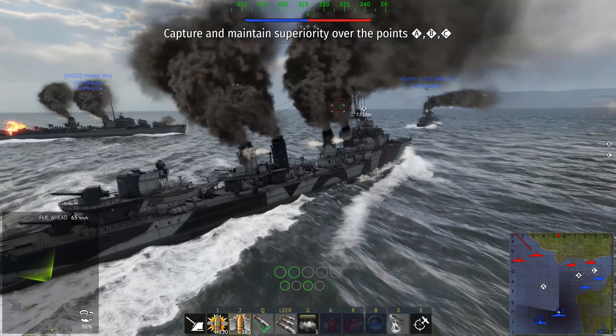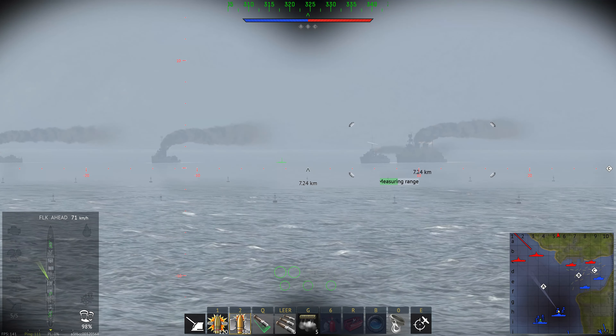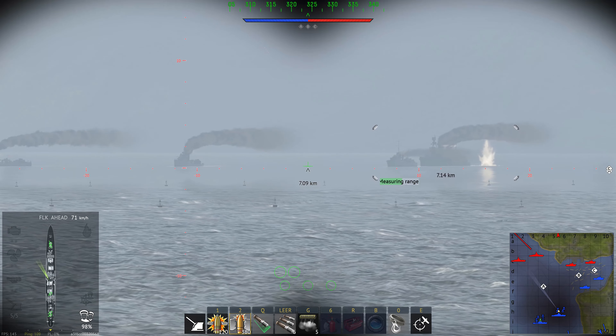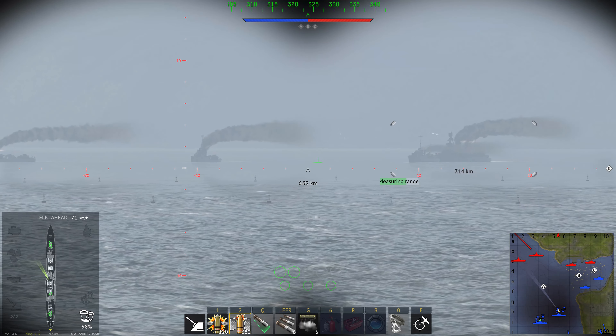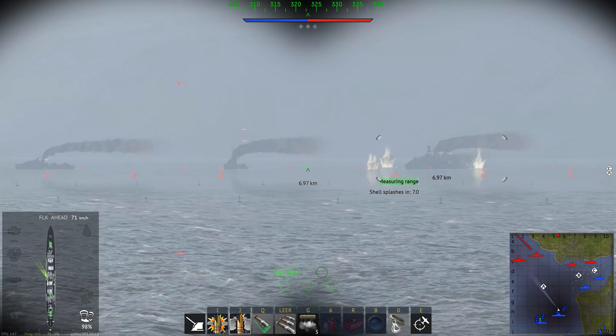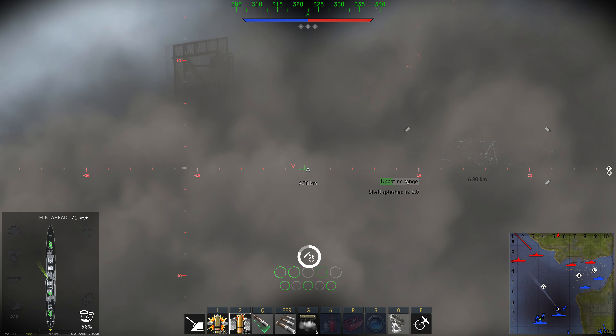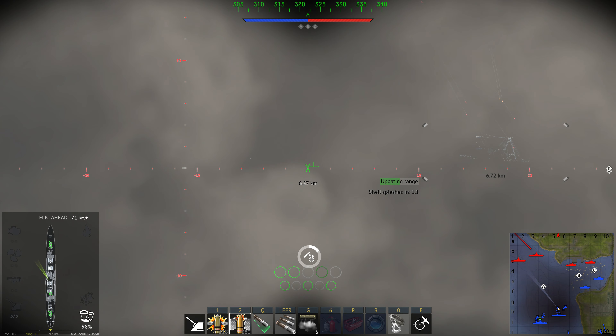Hello there, and welcome back to War Thunder and welcome aboard the beautiful Ergler. This is the second French premium ship of this update that I will present to you in a first impressions. This is a Rank 2, Battle Rating 4.3 Premium Destroyer, and the package costs 30 euros.